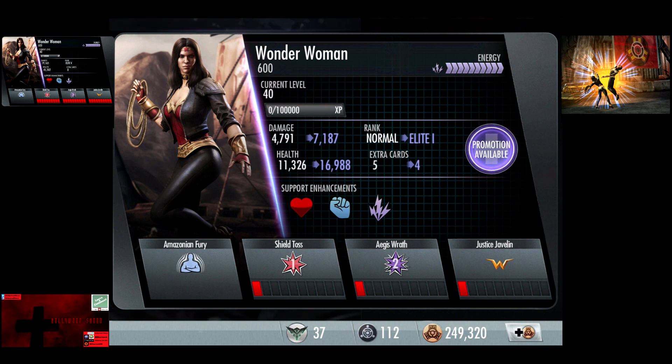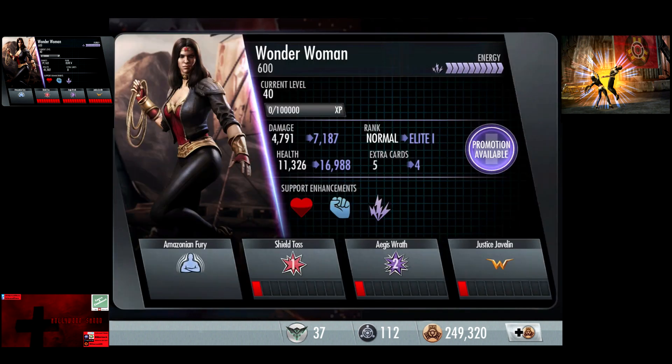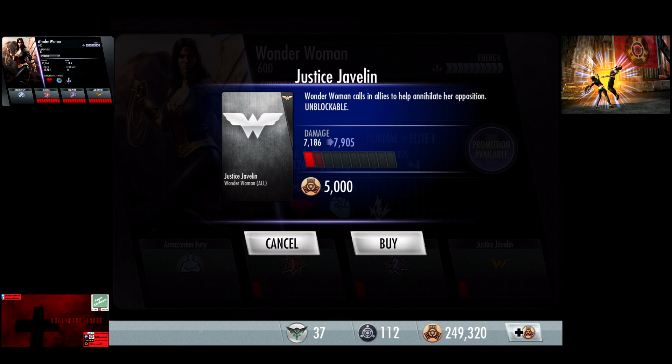Unfortunately it's Wild Containment Doomsday going on, but I've been extremely busy with real life. Base stats at level 40 are 4,791 damage, 11,326 health. Shield Toss base damage with no promotions and no upgrades is 958 to 1,916. Aegis Wrath 2,874 to 5,749, and Justice Javelin does 7,186 damage.